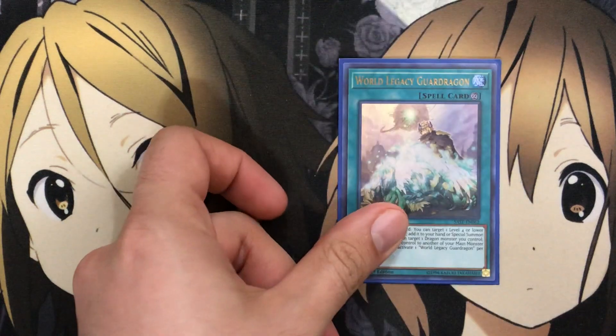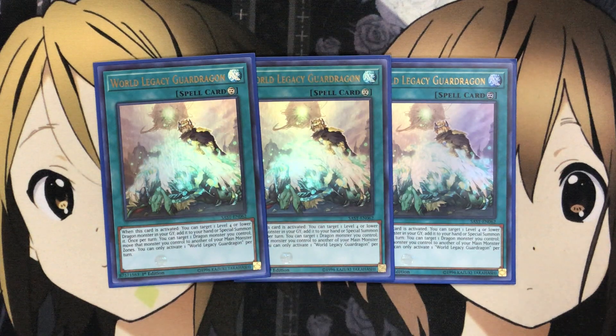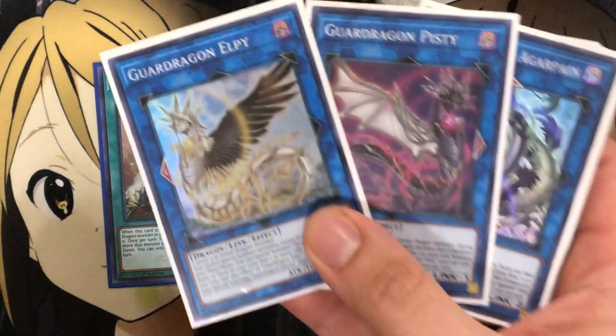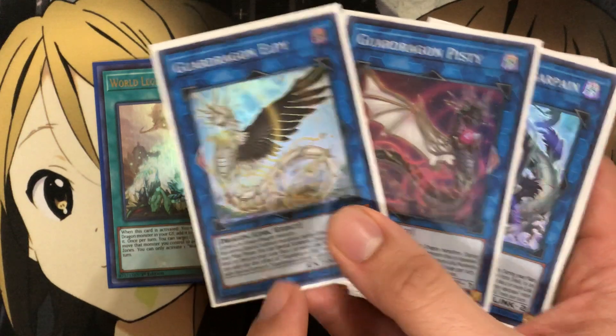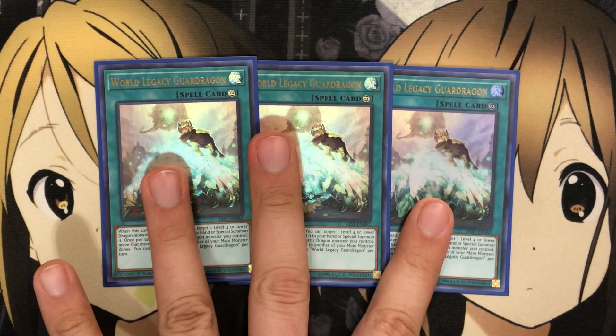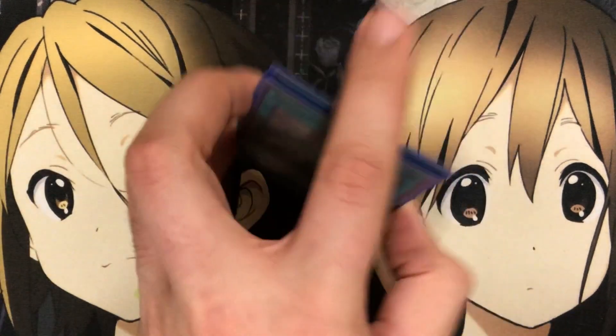With the Guard Dragons, the new spell World Legacy Guard Dragon: when this card is activated, you can target one level four or lower Dragon monster in your Graveyard and add it to your hand or Special Summon it. Once per turn you can target one Dragon monster you control and move that monster to another of your Main Monster Zones. You can only activate one World Legacy Guard Dragon per turn. The Special Summon helps with Link Summon plays, but being able to move the Guard Dragon monsters based on how their arrows are positioned — getting them into the Main Monster Zone — gives you more options. A very important spell card to run in the deck for those movements.